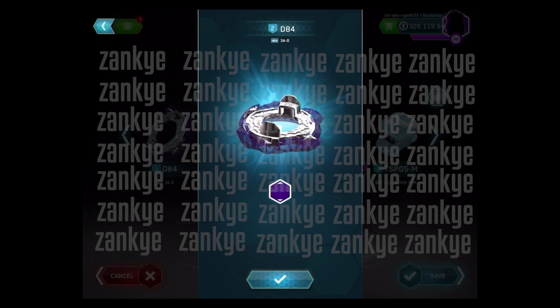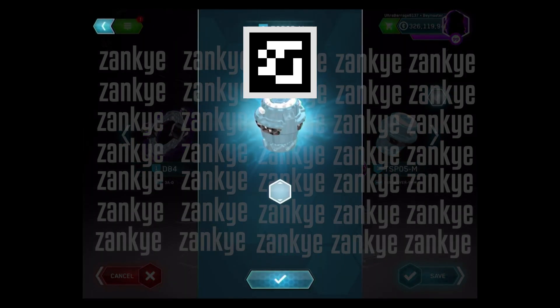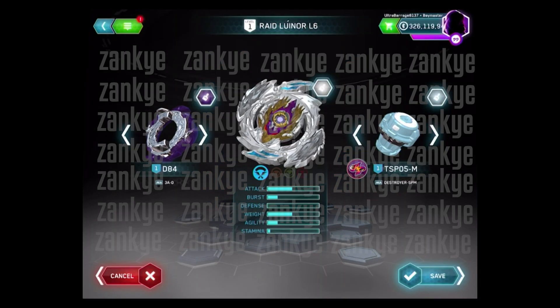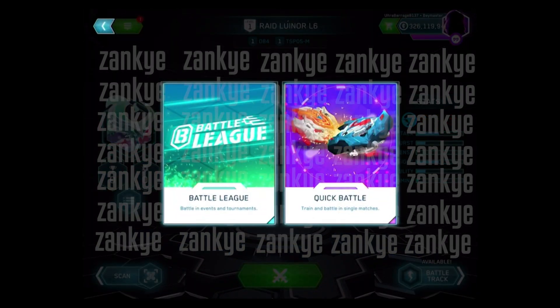I suspect it'll probably be better than even the TT Drake and Hasbro Drake, just considering there's a bigger shape and weight and everything. Destroyer SPM — Speedstorm tips do not have that much stamina, so really Speedstorm tips should just be used for attack combinations. That's why I think Destroyer SPM will be good. It won't have the life-after-death Destroyer has, but it'll definitely still be helpful for aggressive attacks.